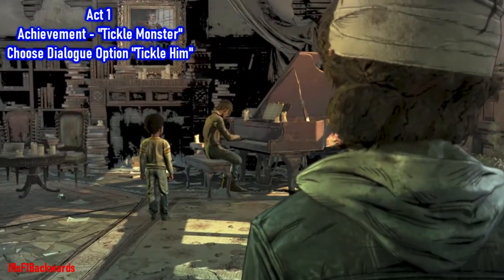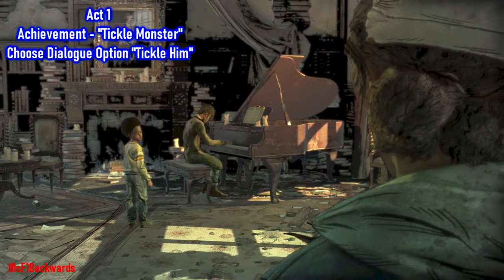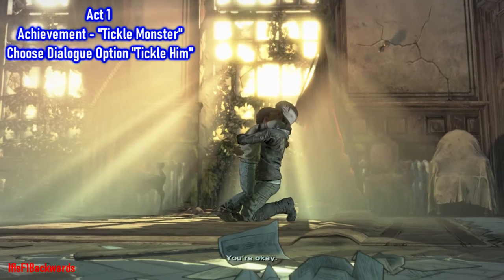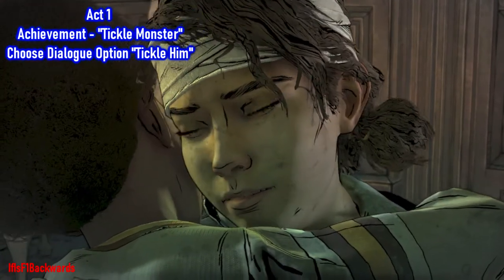A little bit later on, just after you find the plastic flowers, you will come to a room where AJ and Louis are. A little bit of dialogue will happen, and as long as you pick the dialogue option 'tickle him,' you will unlock the achievement called Tickle Monster.